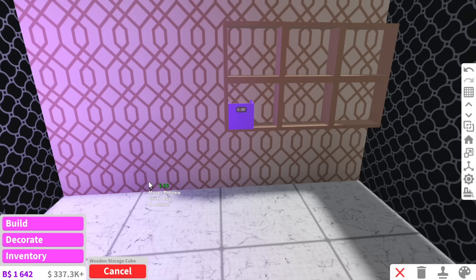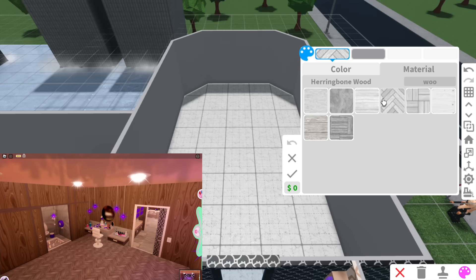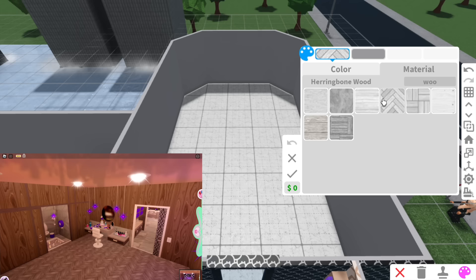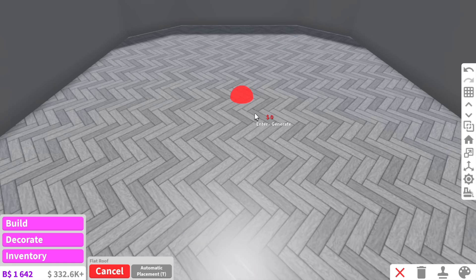All I'm going to do is copy this and put it on this wall as well. So the closet is done, and now we can work on the bathroom. The floor is actually a different texture — kind of like a gray wood texture.